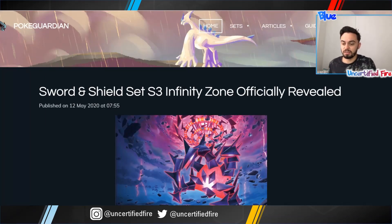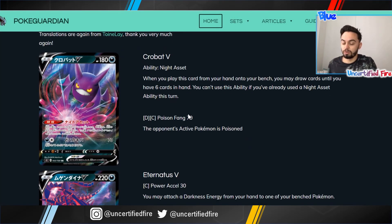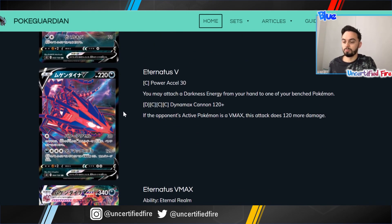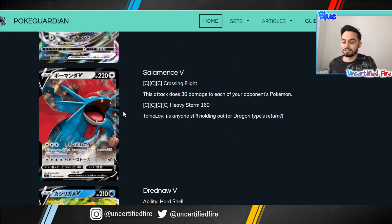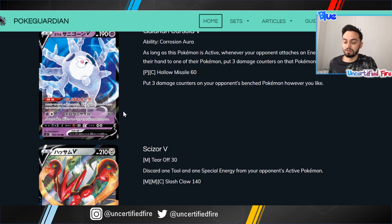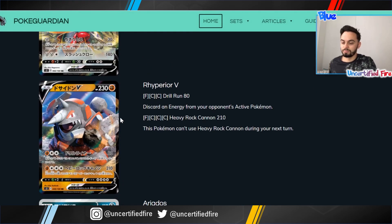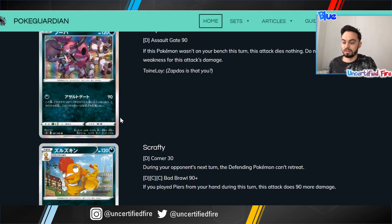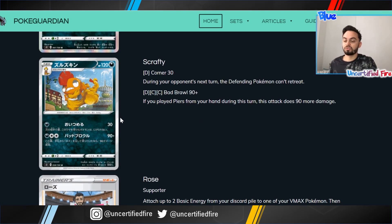And then finally, set three — Infinity Zone. This has quite a few cards in there, and even just this morning they released the Ultra Rares and Secret Rares of the set. We've got a Crobat, a Ternitus V, a Ternitus VMAX, a Salamence, Dreadnall, Dreadnall VMAX, Houndoom, Galarian Cursula, a Scizor — I'm in love with this card, it looks incredible — and a Rhyperior. Those are the V cards. There's some other cards in there too. Hooper makes a return, and Rose and Peas get a trainer card.